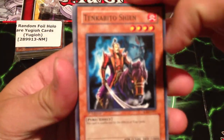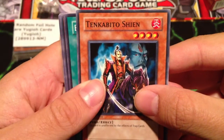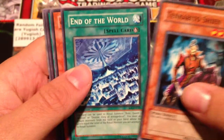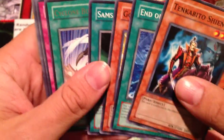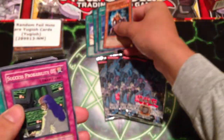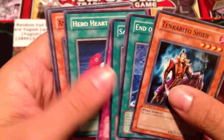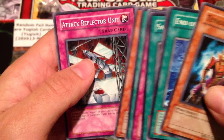So, here we go. Pack one: Tenkabito Shien, End of the World, Gokupan, Samsara, Cyclone Boomerang — rare — Success Probability 0%, Hero Heart, Ancient Gear Cannon, and Attack Reflector Unit.